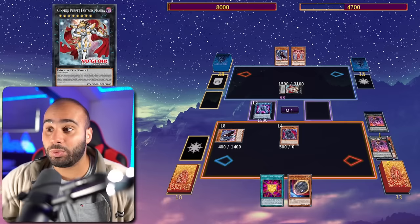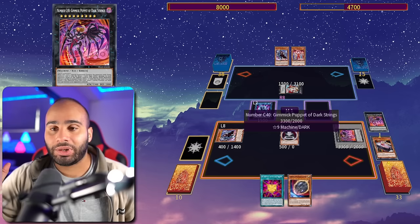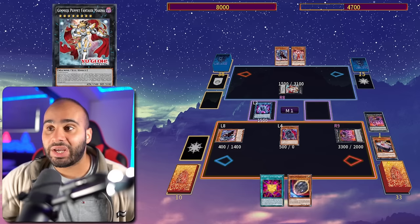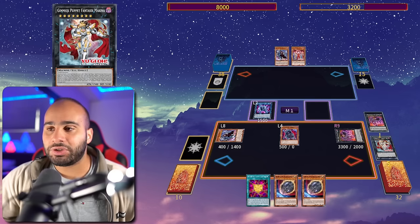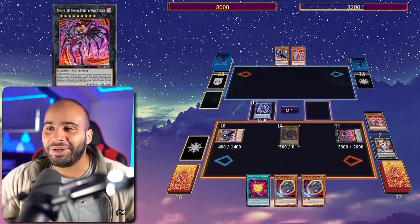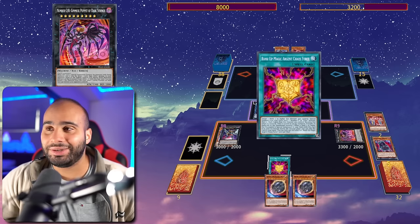Chimera Doll searches Terror Baby and special summons Bloody Doll, then normal summon Terror Baby, revive Dark Strings — and this Dark Strings had a string counter from the prior Dark Strings. When this Dark Strings is special summoned it will destroy monsters with string counters, destroying that Makina, drawing one card and burning for 1500. Now we just need to burn for 3200 more which is very easy — we have our own Dark Strings, so we can destroy it with Puppet of Strings.